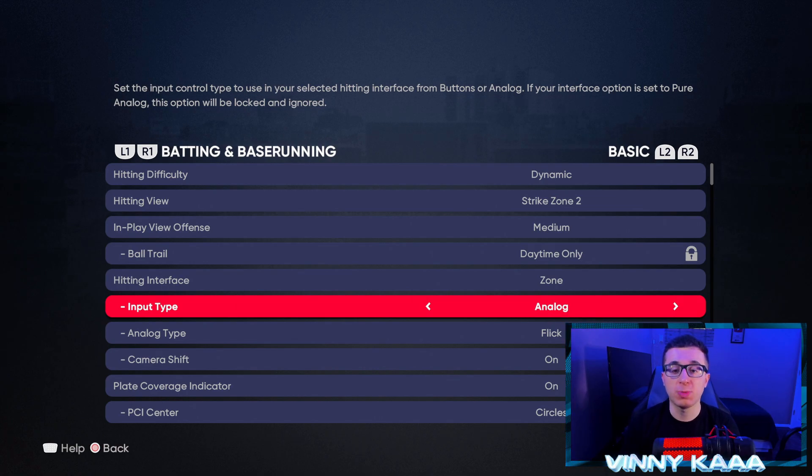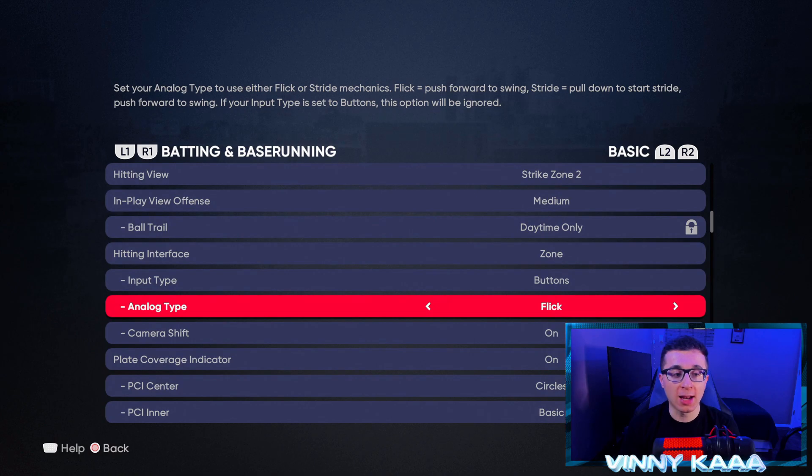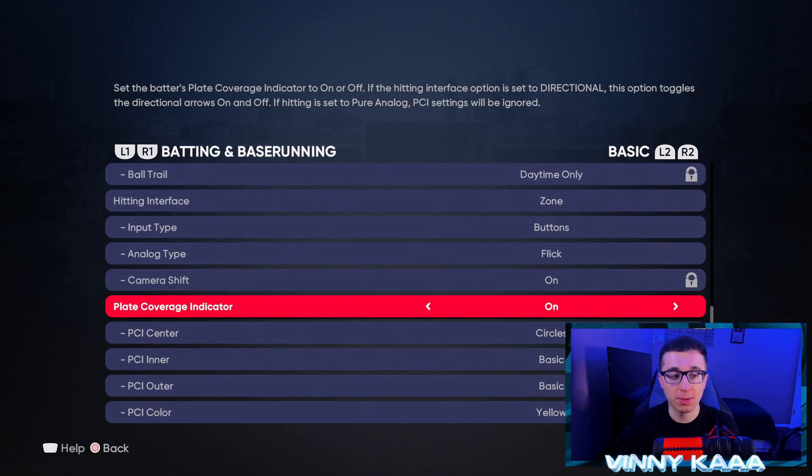For input type, I like to use buttons. If you wanna go analog, essentially instead of clicking X you're gonna flick the analog stick up. I like to use X for the normal swing and square for the power swing — and again, I'm on PlayStation, so fit that to Xbox and Switch according to your console. For analog type, we don't have to touch this if we're on buttons, so I'll leave that on flick — that's completely fine.